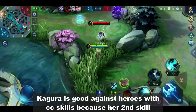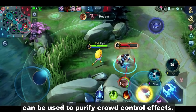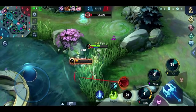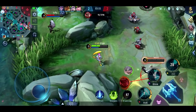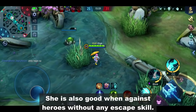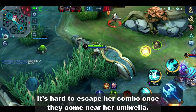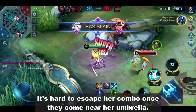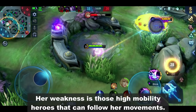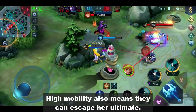Kagura is good against heroes with CC skills because her second skill can be used to purify crowd control effects. She's also good against heroes without any escape skill, as it's hard to escape her combo once they come near her umbrella. Her weakness is high mobility heroes that can follow her movements, as high mobility also means they can escape her ultimate.